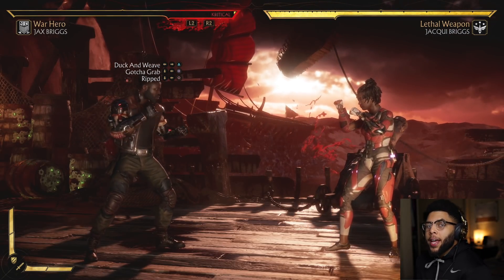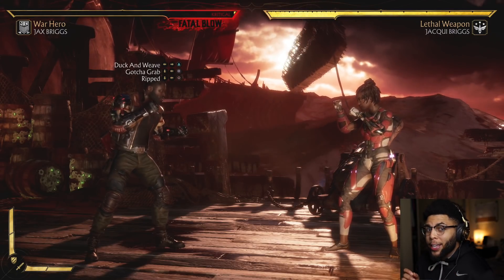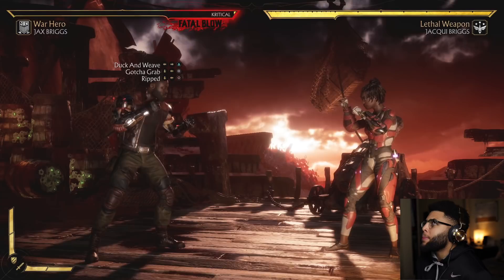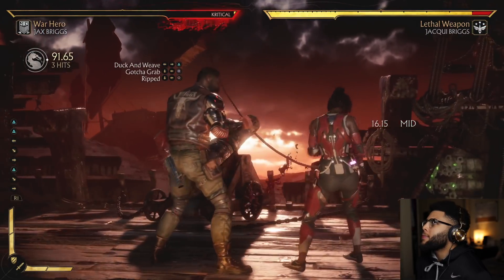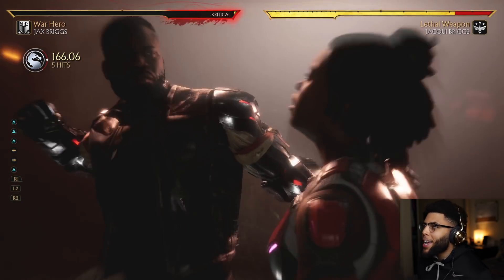This next one is that same jump combo using duck and weave, but this time we're doing the X-ray. It goes a little something like this - I'm pretty sure I'm gonna fail the first time. I sure did. Just like that.